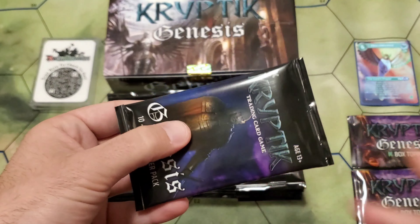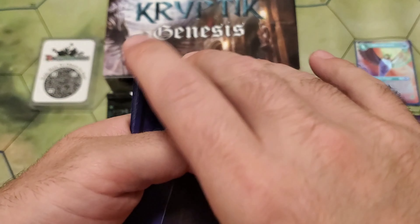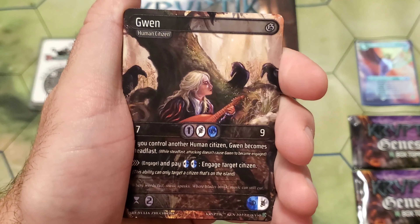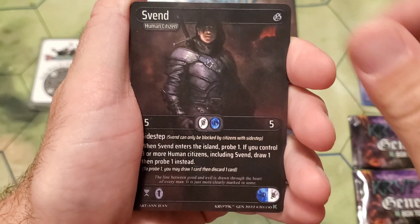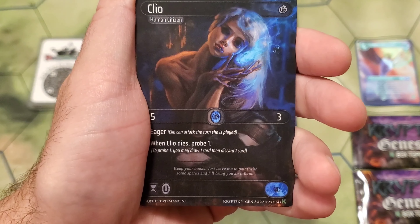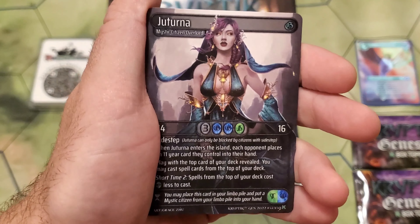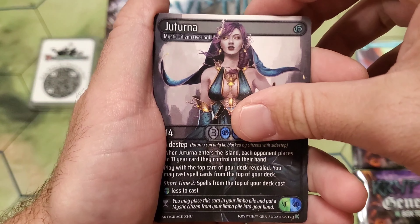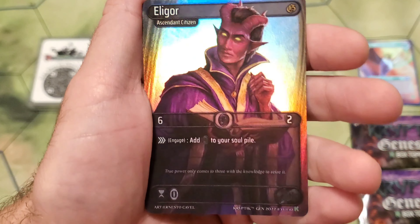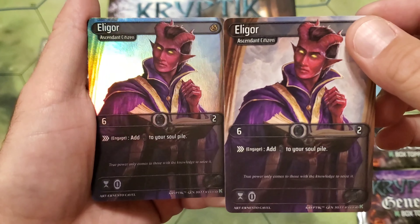Pack three — Wolfrick leading the way. We got Eamon, Herrick, Gwen, Sven, Eros, Adriel, Cleo, Eligor for our first rare. Oh — Juturna for our noble rare. Awesome. Zilla. And a foil Eligor. Very cool — two Eligors in the same pack. Double or nothing, baby.